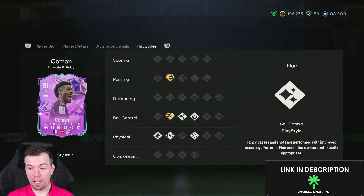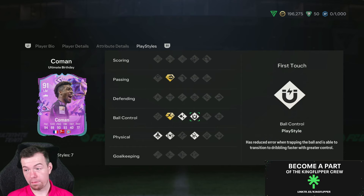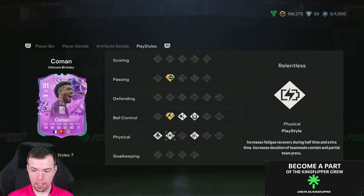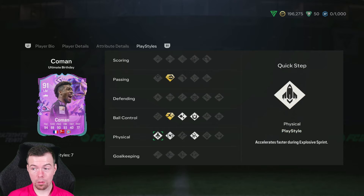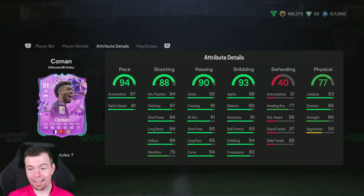Not the best, but still can't complain. Playstyles: pinged pass plus, rapid plus, flare — pointless. First touch is all right, acrobatic is decent, relentless is good because his stamina is 85, and quick step.